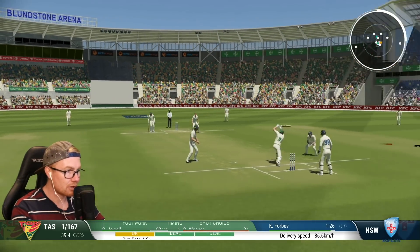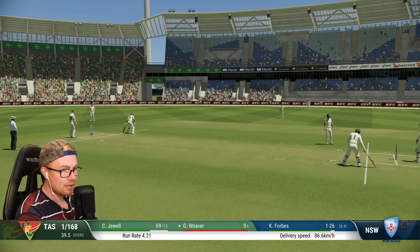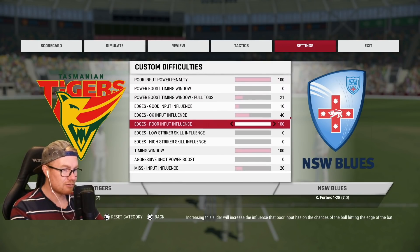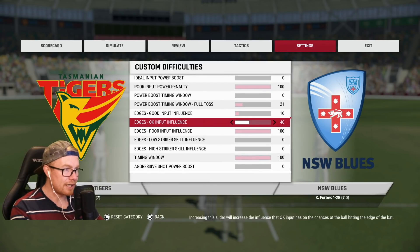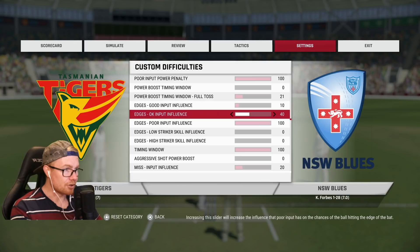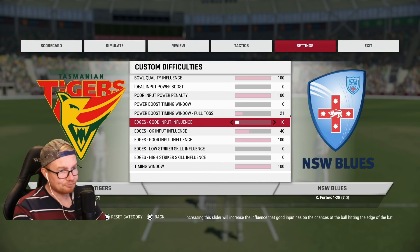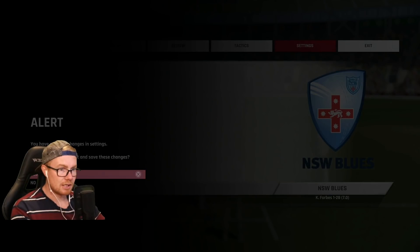We've faced six balls and haven't scored a run yet. There we go — first runs on hardest! It's all about the timing I reckon. Footwork didn't really matter too much. So looking at the edge sliders: input influence is 40/40/40 — 100% chance of edging if your timing is poor, only 10% if it's good. If you time it poorly you're pretty much going to snick off and get out. It really punishes poor timing.